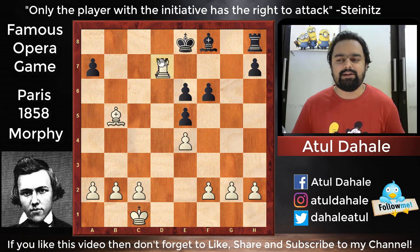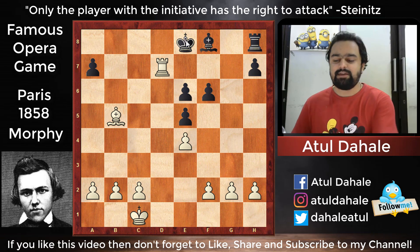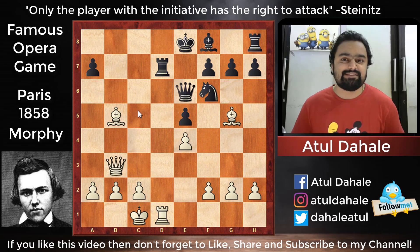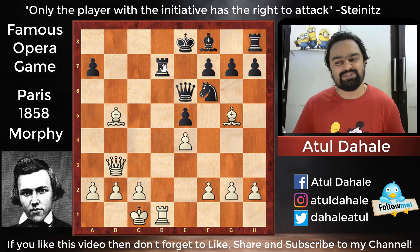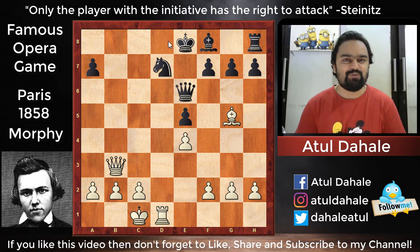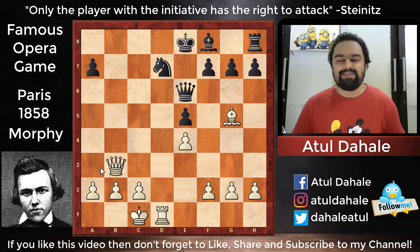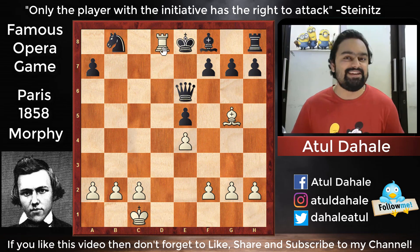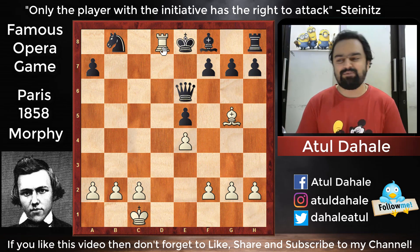After that, the endgame will be better for white — he's a pawn up and the king is also very bad. But Morphy did not want to go for all that. After queen e6, he gives a brilliant checkmate: bishop takes d7 check, then knight takes d7. Now can you guess Morphy's move? He sacrifices his queen — that is his trademark. We have seen this in his previous games; he is never shy of sacrificing the queen. He plays queen to b8 check, and after knight takes b8, he announces checkmate with rook to d8.